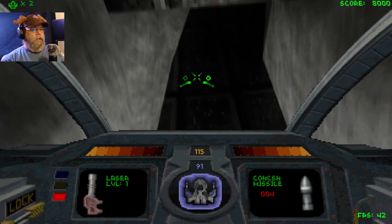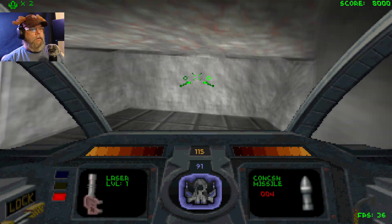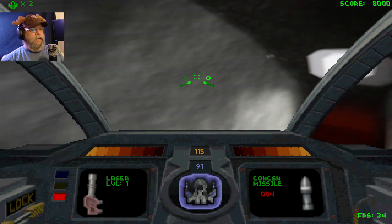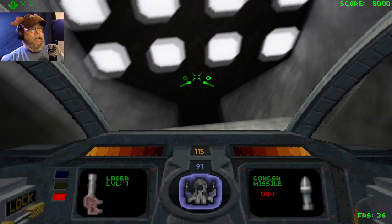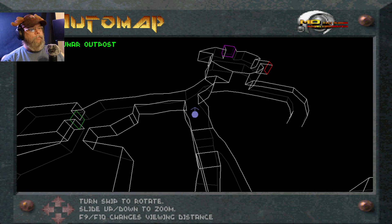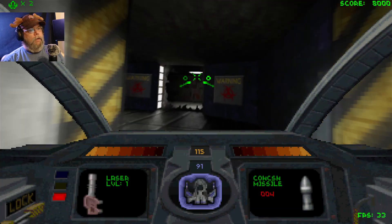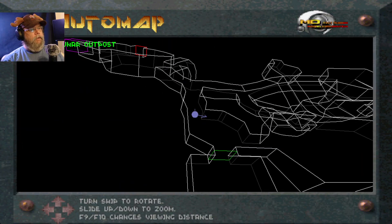Do I go down here? That's where I got the key. It gets really confusing in here. Okay, I'm going to go this way now. So what am I doing? Where am I going?